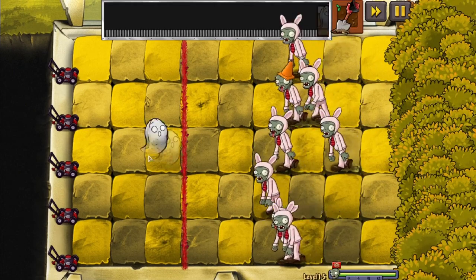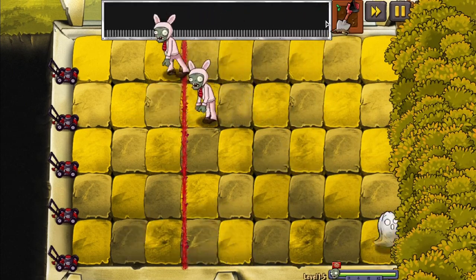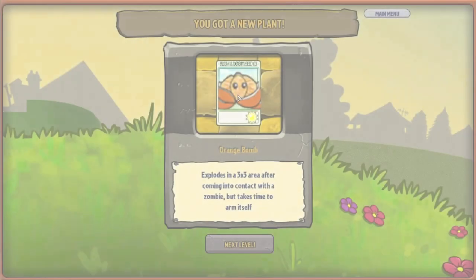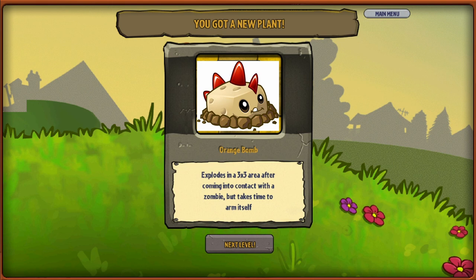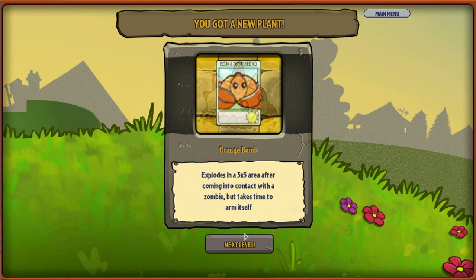And with that, we move on to level 1-6, where after unlocking our next plant — the orange bomb, which basically behaves the same as the primal potato mine from Plants vs. Zombies 2 and also explodes in a 3x3 area — we begin the next level.